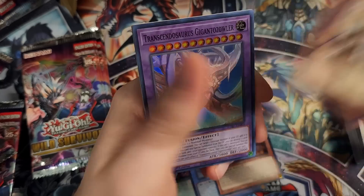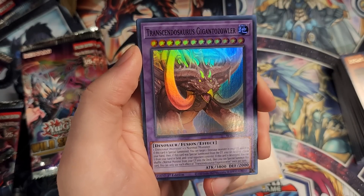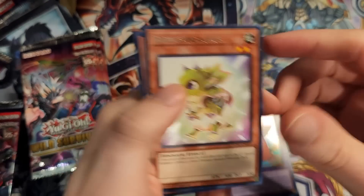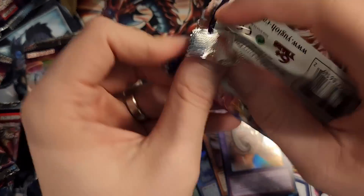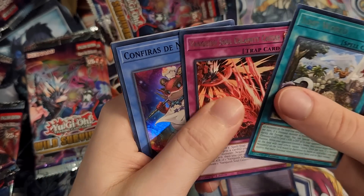We have Frostasaurus, Incantation Book. This is the Mega Zowler retrain — Gigantazowler. This is a level 12 fusion monster. Dinosaurs also get a new fusion spell in this pack as well, glad we picked one of those up. And Baby Sarasaurus, Ultimate Conductor Tyranno, Allure of Darkness, and True King Lithosaga. I wonder what other ultra we might see in this opening. Lost World, Vanquished Soul Calamity Caesar once again.